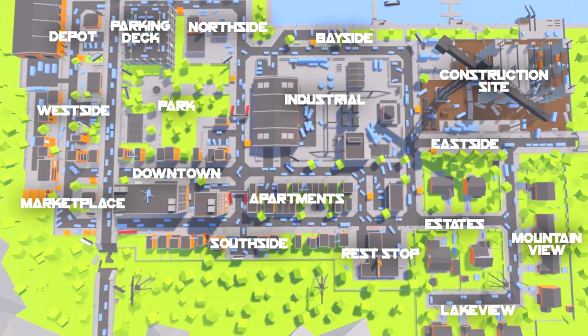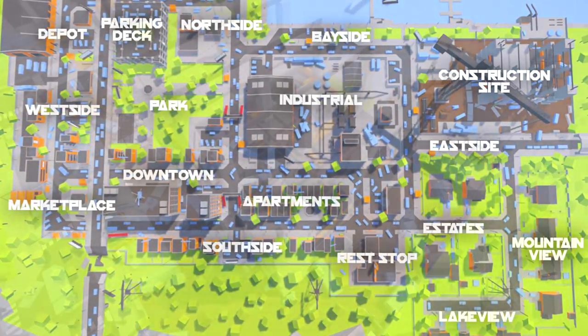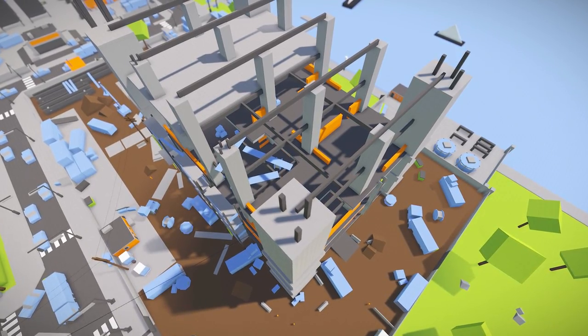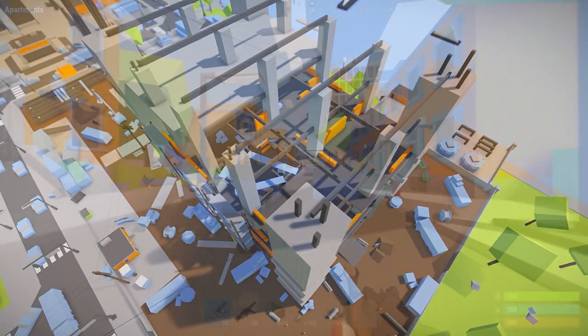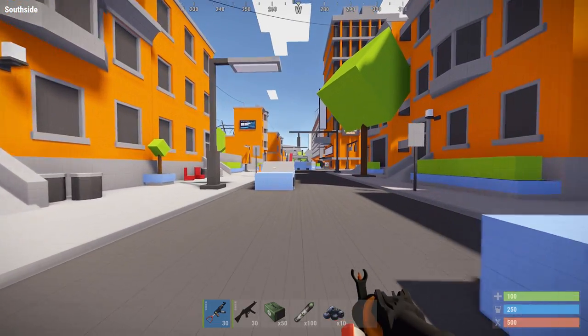It's a city map, and here's a nice bird's eye view of it. There are downtown areas, apartments, a residential estate, a construction site, and an industrial area among others. To help navigate and team up, the area you're in will show in the top left of the screen.